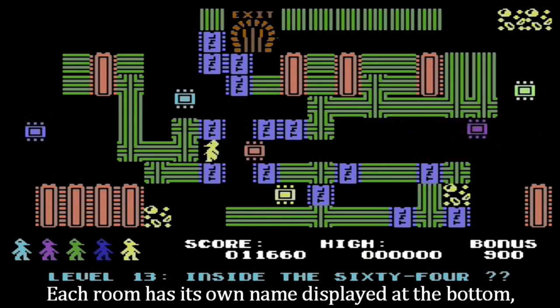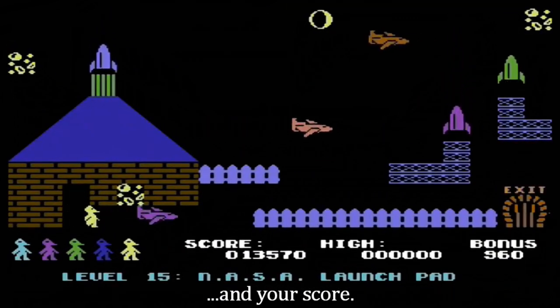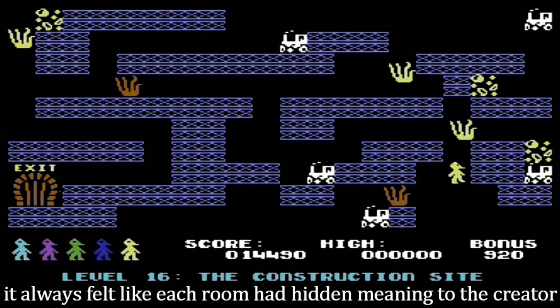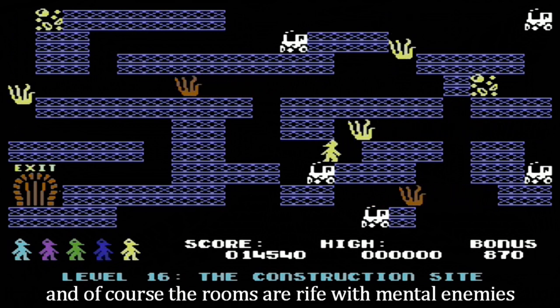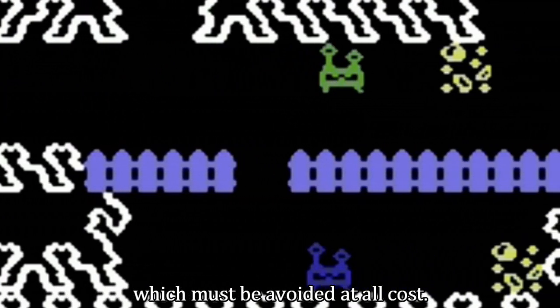Each room has its own name displayed at the bottom, just above your lives — of which there are initially five — and your score. This is another element of these games that the scrolling platformer killed off. It always felt like each room had hidden meaning to the creator and was given enough attention to warrant a name. And of course, the rooms are rife with mental enemies, such as little green snot monsters, which must be avoided at all cost.